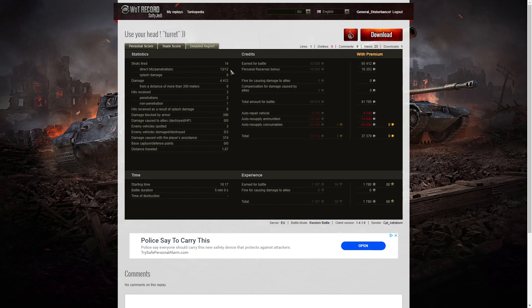That shows the accuracy of his shooting and also that this 120mm gun is very accurate — the shells tend to drill through the target very easily. 4,412 damage, all of it at close range. He received three hits from the enemy: two penetrations and one non-penetration. Those two penetrations came right at the start from the 705 and the T10. He blocked 390 hit points of damage, spotted three enemy vehicles, damaged five of the enemy, killed three of them, and did 374 hit points of damage assistance.